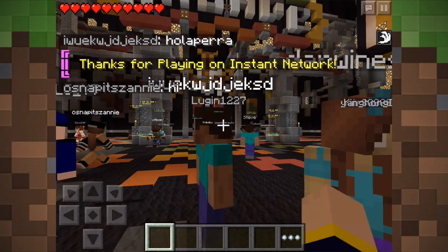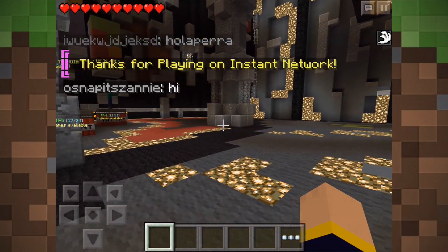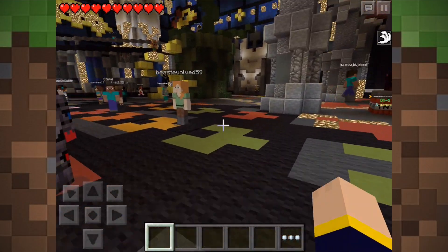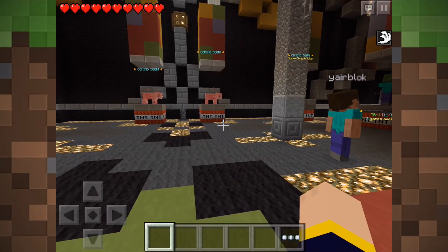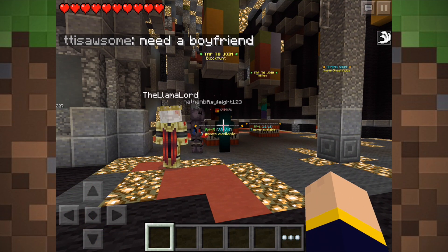One thing they did not mention is the new server commands, and also the potion effects that are inside of the game in survival. On servers, I'm not sure if survival has all the potion effects - I think you actually need a server to get all those potion effects in the game. But anyway, that is what came with 0.11. That is the official changelog you can find on the app store.